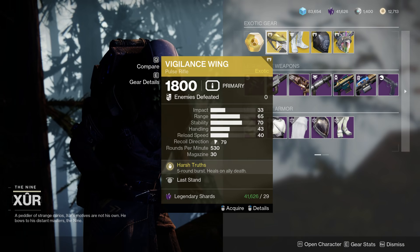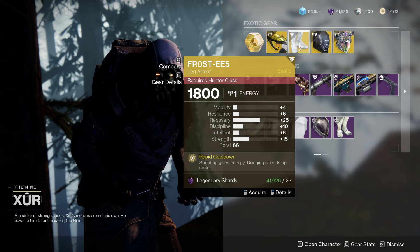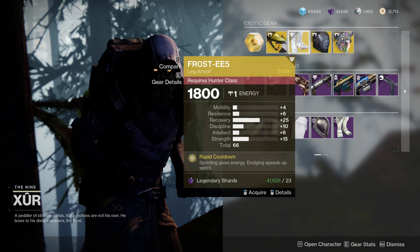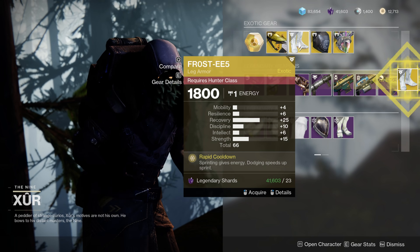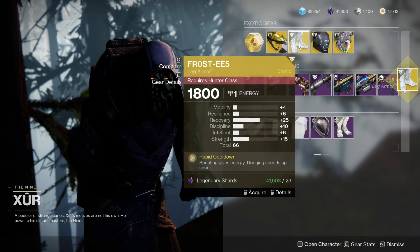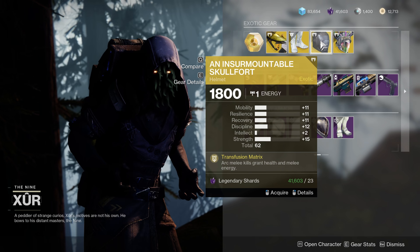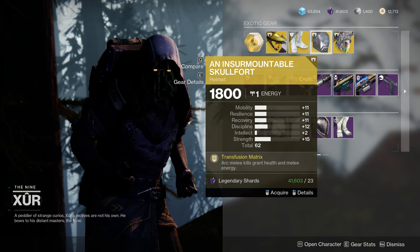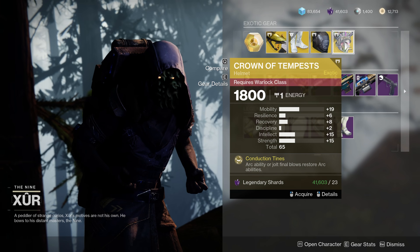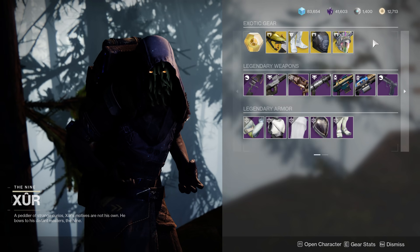For exotics, the Vigilance Wing is quite a decent pulse rifle for PvP. We have the Frosties, which I actually like quite a bit, and this is a pretty darn good roll — in fact, I think this is better than the roll I have, so I'm just going to go ahead and get that. Honestly, the Frosties is a great exotic because of the neutral game benefits it provides; you simply sprint and it provides ability energy. Then we've got the Insurmountable Skull Fort, not anywhere near as good of a roll — a fun exotic, but you could do a lot better. And then we have the Crown of Tempest, honestly a great Warlock exotic especially for this season, but 19 mobility is just too high in my opinion.